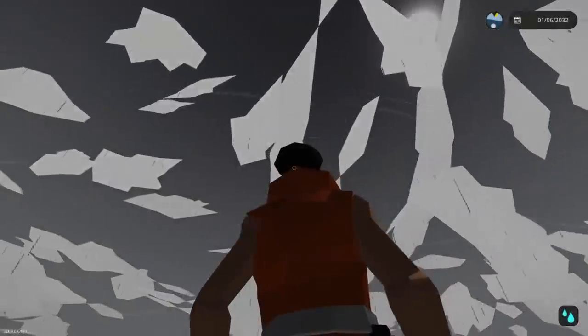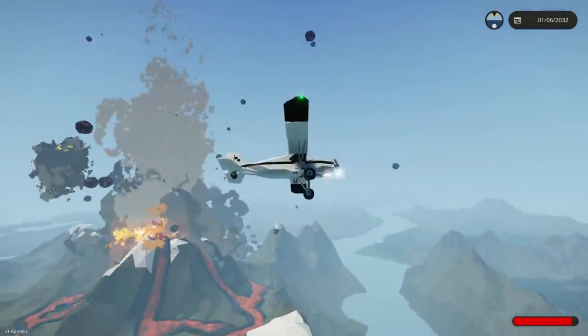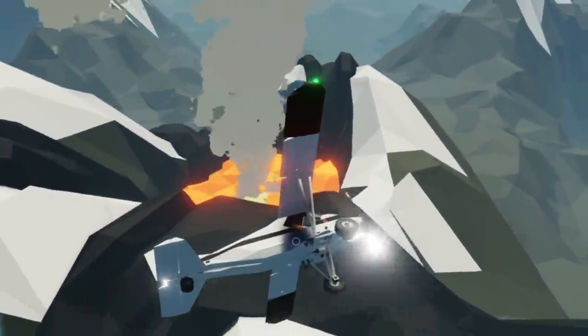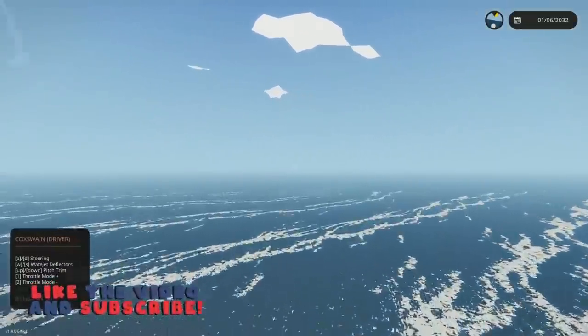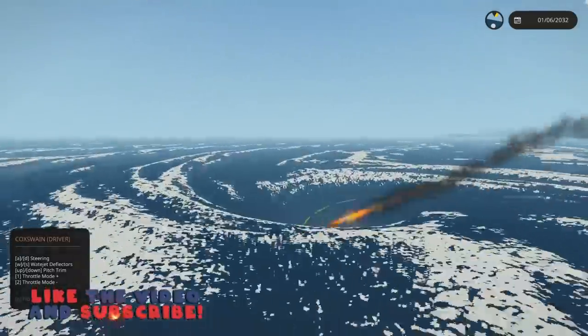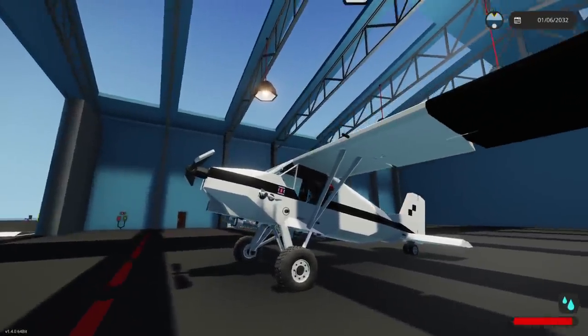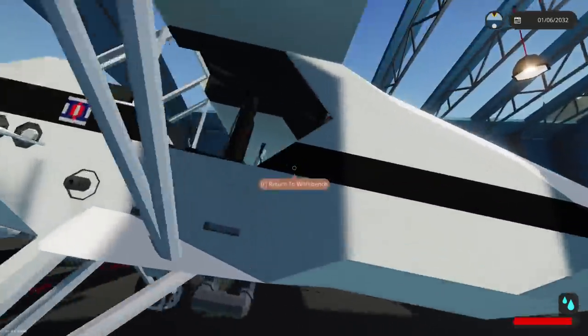In today's episode of Stormworks we're checking out the natural disasters update, and it is absolutely amazing. We're going to see volcanoes, fly into volcanoes, and see all sorts of crazy weather and a whirlpool. Hit that thumbs up button for more Stormworks and let's jump in!